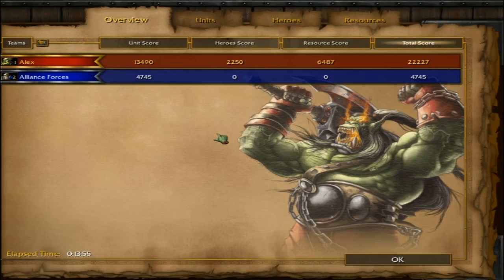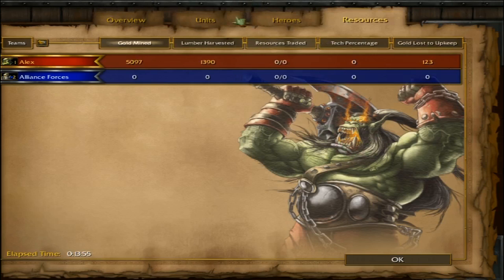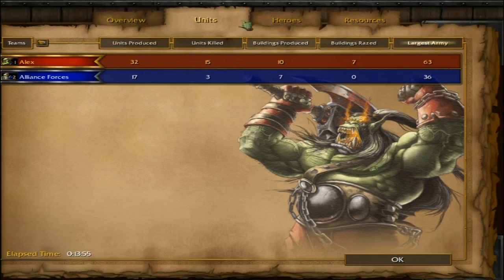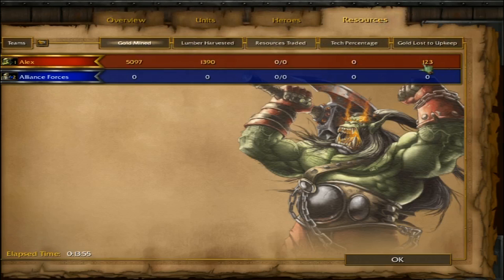Oh, look at that guy — this is Grom, by the way. You can tell because he has a chin tattoo. Not a beard — that is actually a chin tattoo. I do not know why. I do not understand the significance of having a chin tattoo, or as I like to call it, the 'chin too.'